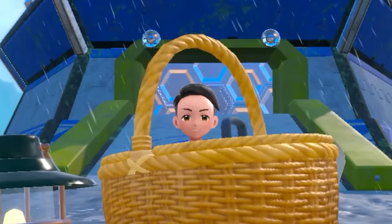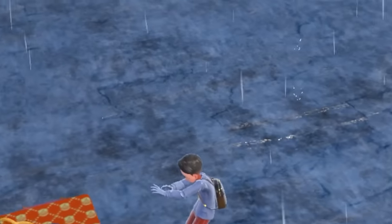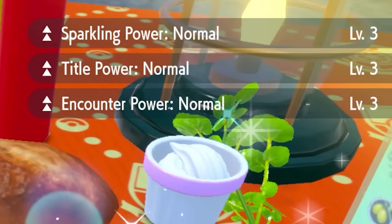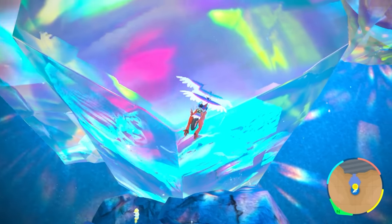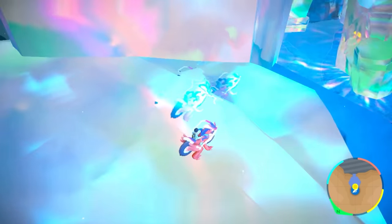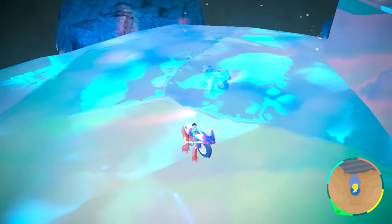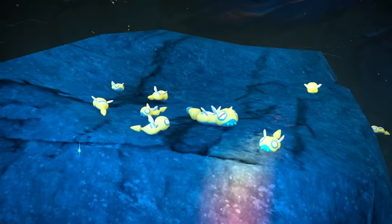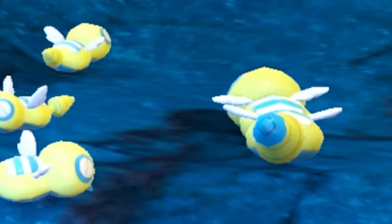Hunting a Shiny Dunsparce is actually simple. Before entering Area Zero, eat a Normal Sparkling Sandwich — Tofu and Salty Herba will do the trick. At Research Station Lab 4, also known as the bottom part of Area Zero with all the nice crystals, the only Pokémon that spawns when you eat a normal sandwich is Dunsparce, and sometimes the two-segmented Dudunsparce runs around as well.